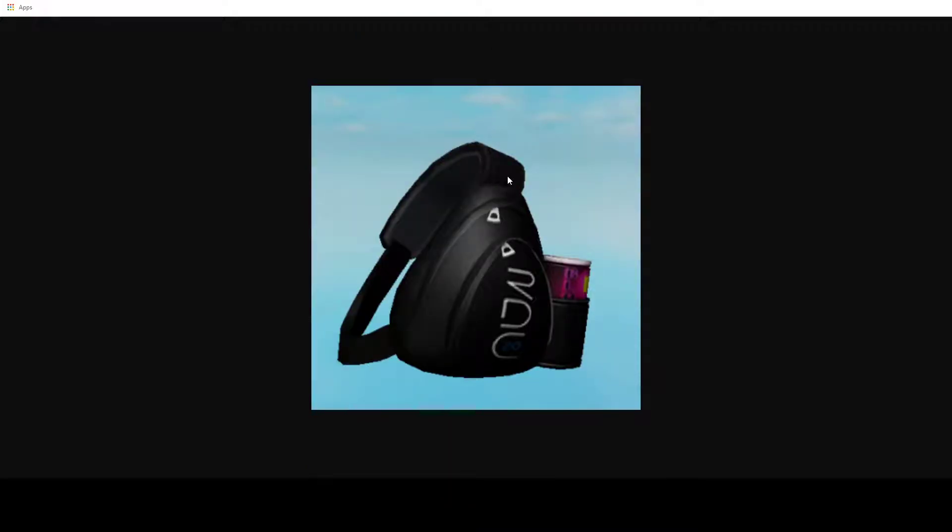Next up, we have the RDC 2020 backpack. It looks pretty cool — there's a purple Bloxy Cola in the little area where you put beverages. It's a nice-looking backpack. It's not like the regular backpack that's a rectangle shape; it's more like a triangle, which is pretty interesting.